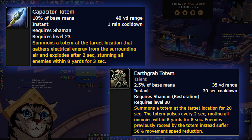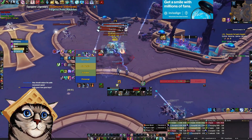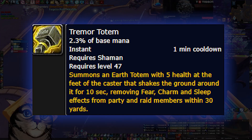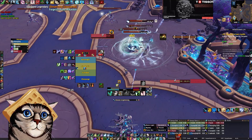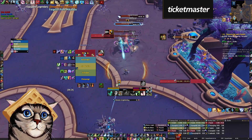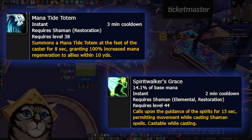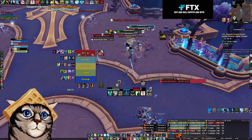Capacitor Totem and Earth Grab Totem are also really strong for mob control — you can stun mob casts and give your tank space to kite. Purge can remove buffs from enemies with no cooldown, and Tremor Totem pulses fear removal to your party for 10 seconds — for example, the fear cast in the first boss of Mists is a really powerful use case. Hex can be used as an emergency CC if you need to stop a patrol or get a mob out of a fight. You also have other tools like Mana Tide Totem and Spirit Walker's Grace, the use of which should be pretty self-explanatory.